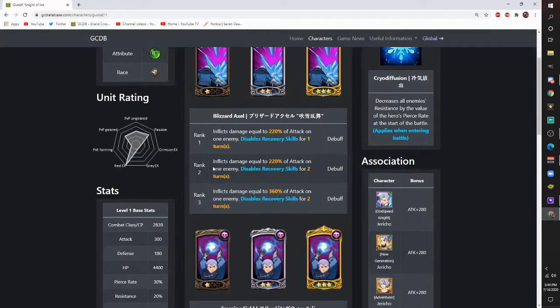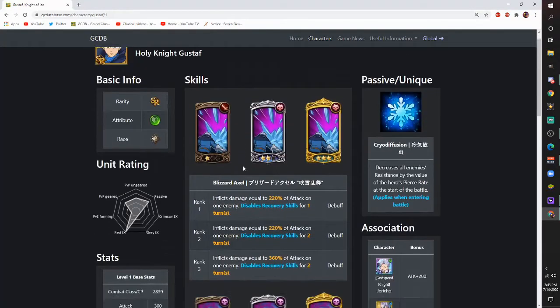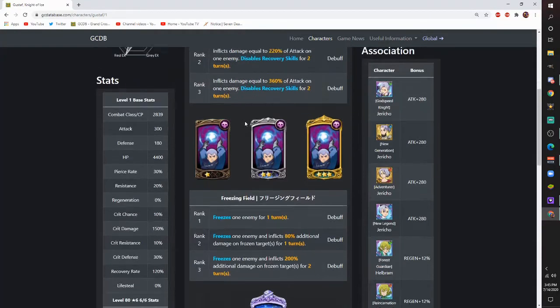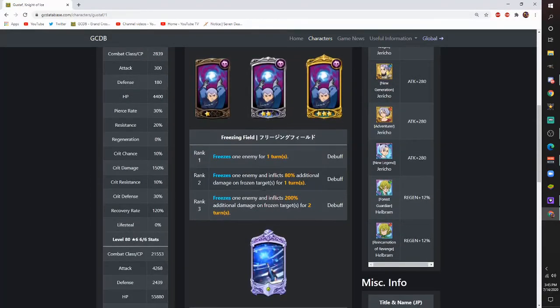They're polar opposites - I was about to say 'Solar Opposites' like the show on Hulu. First card, Blizzard Axle: inflicts damage equal to 360% of attack on one enemy, disables recovery skills. He has the same cards as Red Merlin, so he's basically free-to-play Red Merlin.